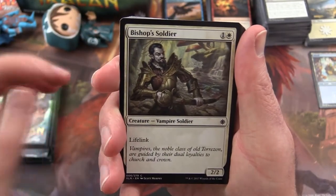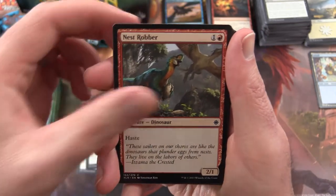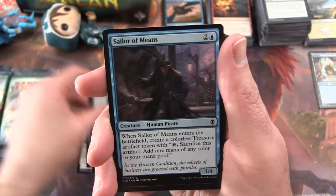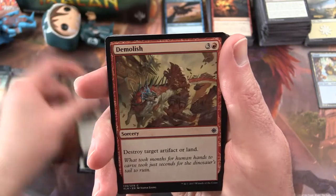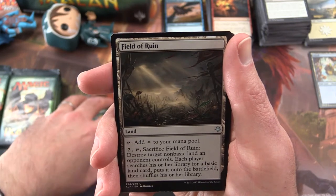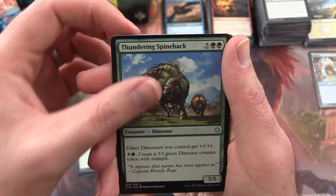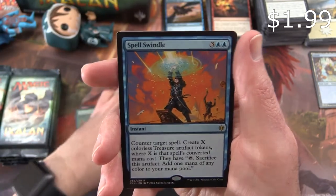Starting off, we have Bishop's Soldier, March of the Drowned, Nest Robber, Shining Aerosaur, Commune with Dinosaurs, Sailor of Means, Dive Down, Pious Interdiction, Demolish, Grazing Whiptail, and the uncommon is a Field of Ruin. Thundering Spineback, Marauding Looter, and Spell Swindle.